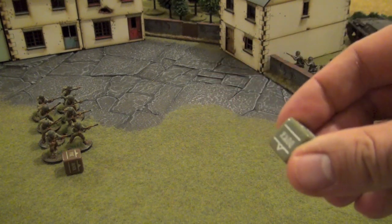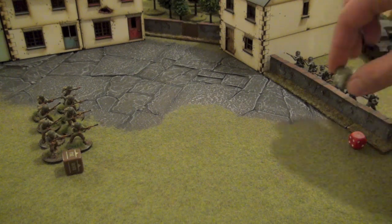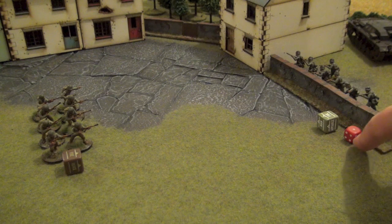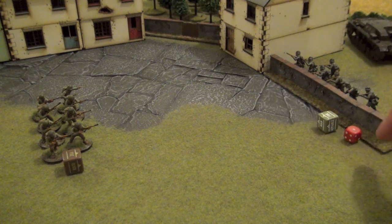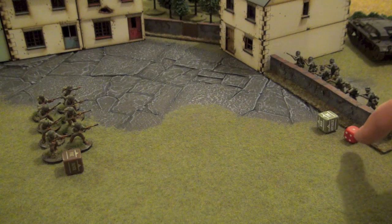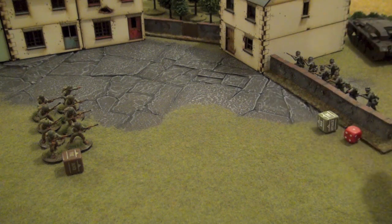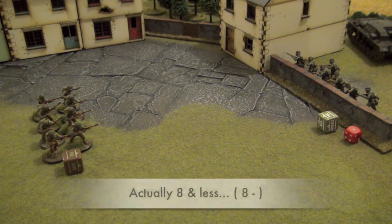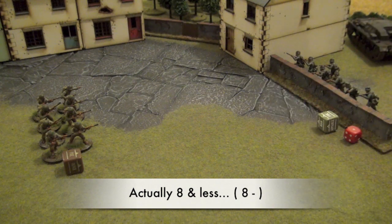Now let's say that we've drawn a dice for the Germans. We'll give the Germans a fire order. Before we start rolling, we need to see if the German squad will activate on our order — because it has a pin. When a squad hasn't suffered a pin, it doesn't need to pass a morale test to activate. But because we do have a pin, we need to check morale. Regular infantry has a morale of nine; because of the pin we suffer a minus one, so we'll need less than eight to actually activate the Germans.